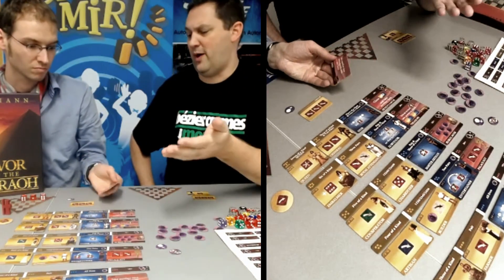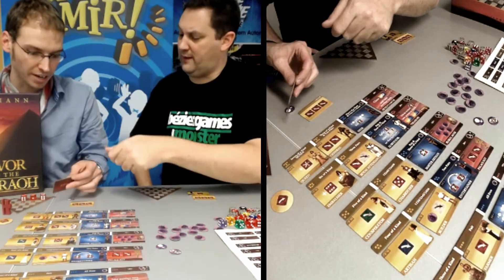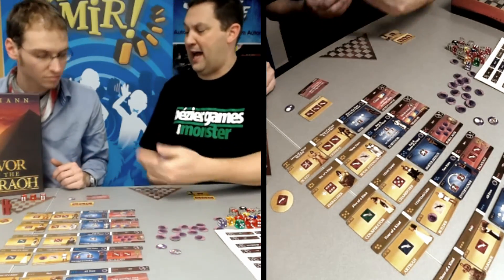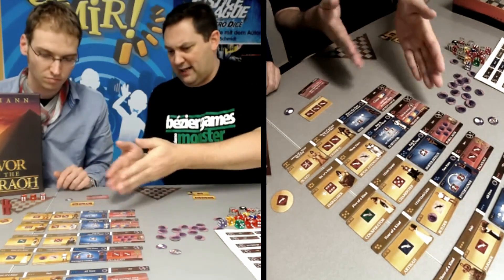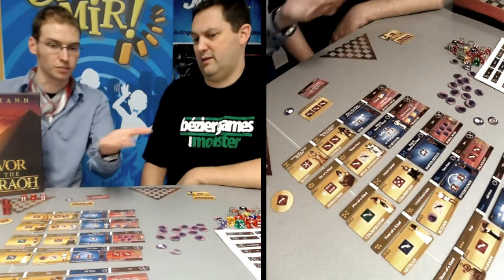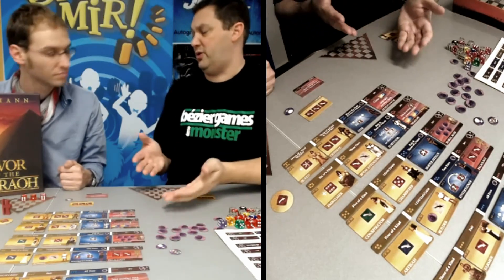That tile allows you to take another turn right away with only two dice. Now one of the things you could have done — because you went second you get a little extra token — is you could have manipulated one of these dice by adding one to it. Once you use that token it's gone from the game, but you'll get others back depending on which tiles you buy. So I could have added one to the three to also get a pair. Right now you have this tile, which means you can take another turn rolling just two dice instead of three.